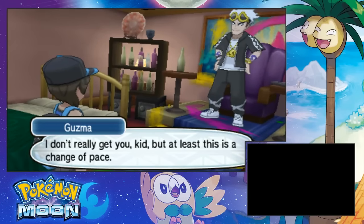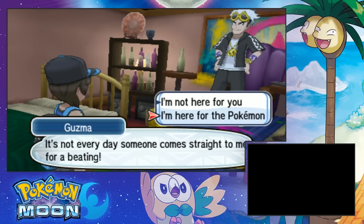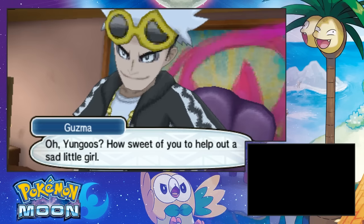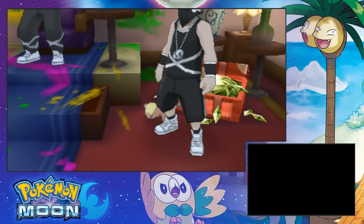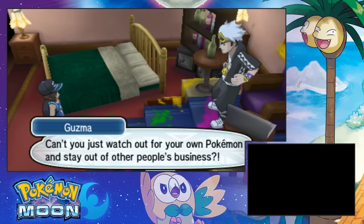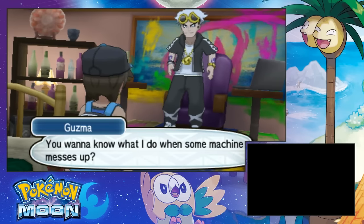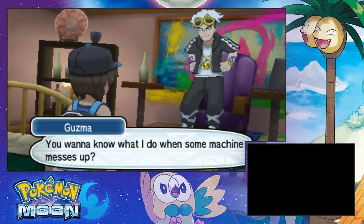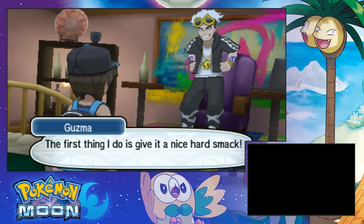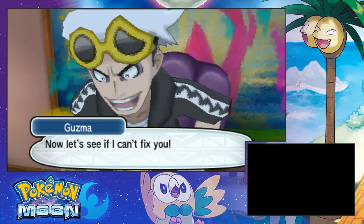I don't really get you, kid. But at least this is a change of pace — it's not every day someone comes straight to me for a beating. I'm here for the Pokemon. Oh Yungoos, how sweet of you to help out that sad little girl. Yo, look at all those gems back there. And you came all the way here just for that, huh? Can you just watch out for your own Pokemon and stay out of other people's business? Not really, man — I made that my business. You're one messed up kid. You want to know what I do when some machine messes up? The first thing I do is give it a nice hard smack. Now let's see if I can fix you.